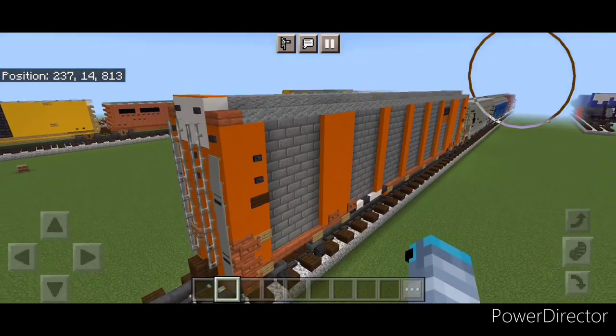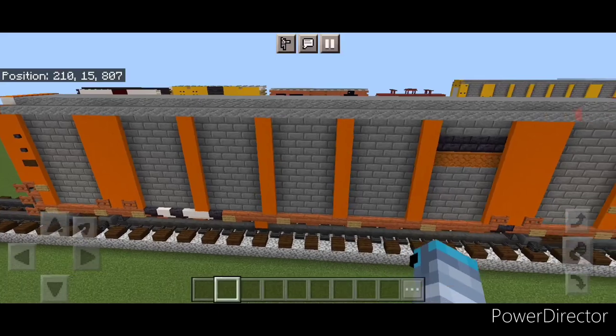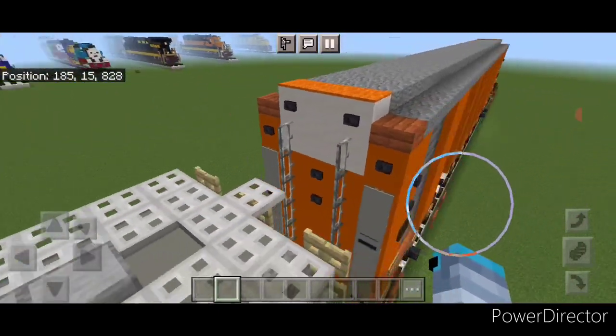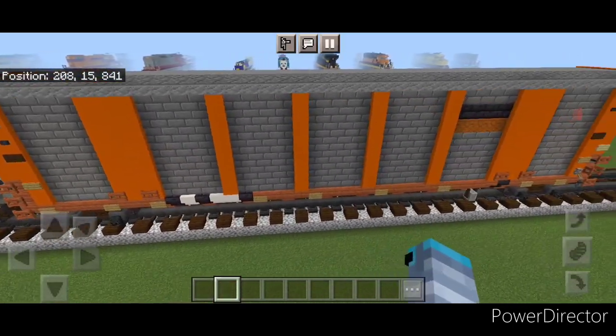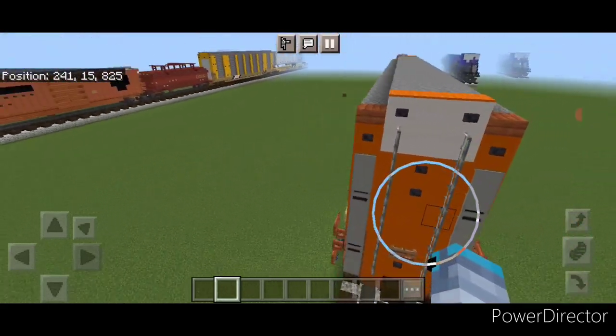Hello Railfans and welcome to French Fried Traits. Today we're going to be building this Gunderson Multimax Autorack in the orange BNSF paintscape. And this is what it looks like here. So let's get right into the build now.